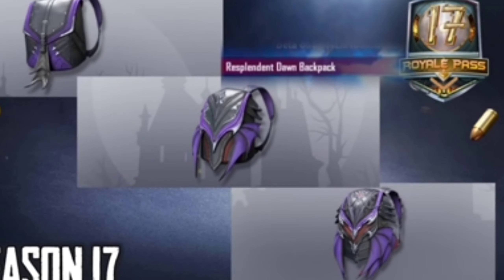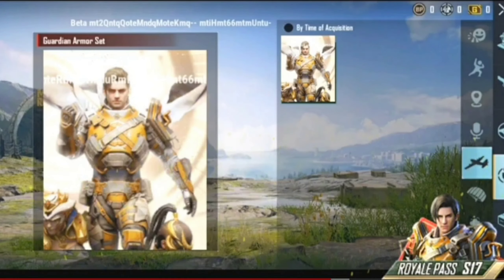This is the backplate for Season 17. This is Resplained Down — very beautiful. Now let's talk about the 100 RP reward, which is the Garden Armor Set. This is a mythic outfit at 100 RP, which is very big.